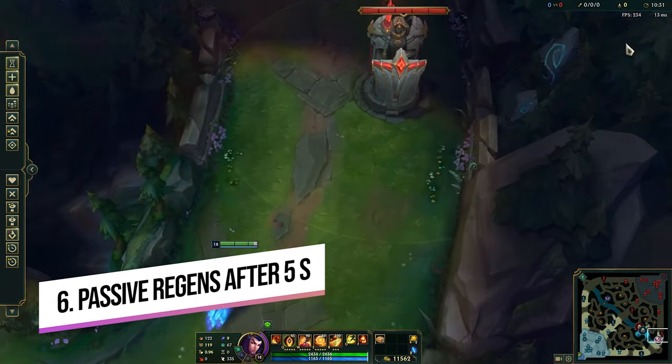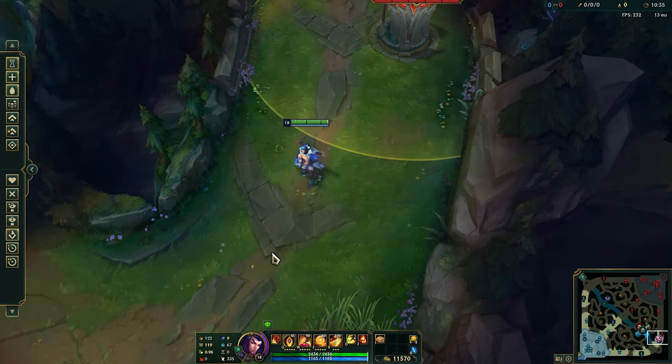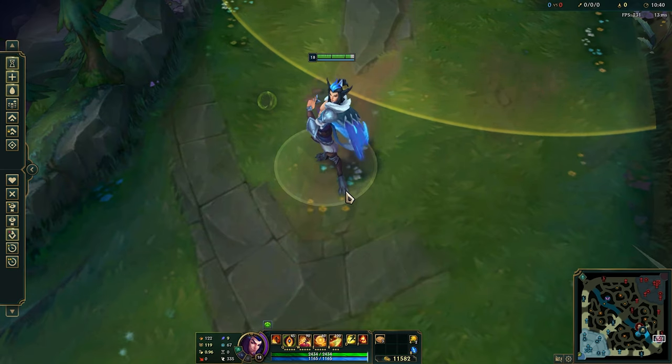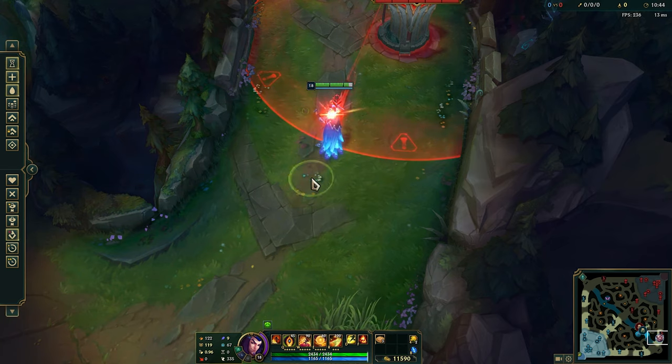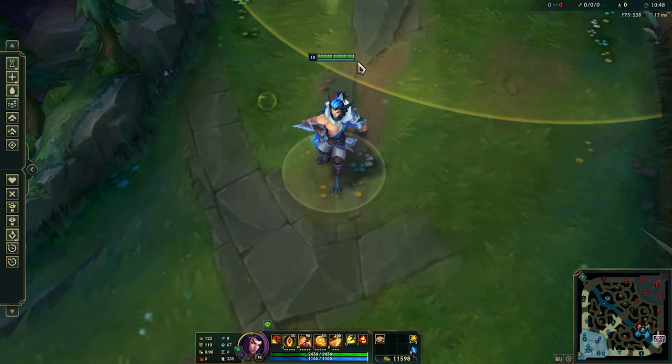The next tip is also about Rakan's passive: if the shield isn't fully broken, it actually regenerates itself after five seconds. So in lane it's useful to take small short trades using your shield, back out for five seconds, and then go back in. If you're only tanking one auto attack, your shield will stay alive and you can regenerate it.